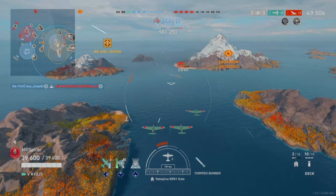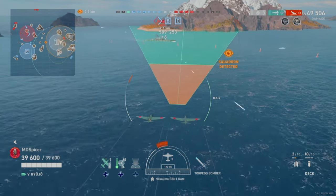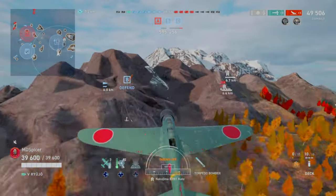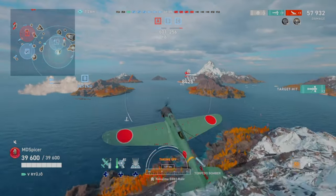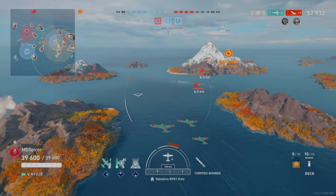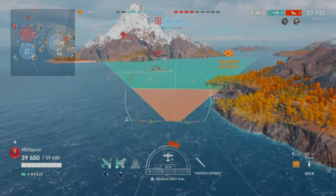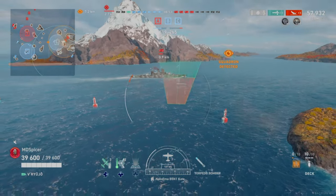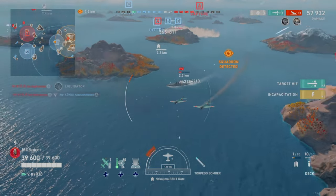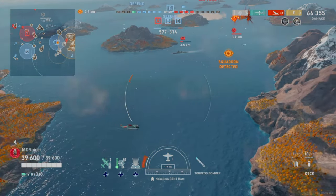The Fuso kills the Maccasin because he went broadside — I passed him off when I didn't need him anymore. Now it's three on one against the New Mexico. Being so close, I'm laying down 10,000 damage worth of torpedoes in rapid succession. Once we clear our side we'll work on the A and C side. Every aircraft carrier player must understand: pick a side, push that side, and focus on that side.